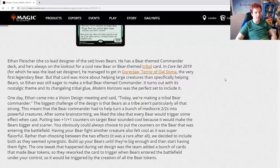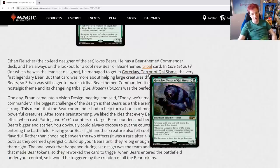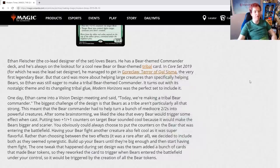In Core Set 2019, for which he was the lead set designer, he managed to get in Goreclaw, Terror of Qal Sisma — the very first legendary bear. But that card was more about helping large creatures than specifically helping bears. So Ethan was still eager to make a tribal bear-themed commander. Imagine working for Wizards of the Coast and having a pet deck, wanting cards specifically for it, and then being able to just make them. Modern Horizons was the perfect place to include this, because of the nostalgic theme and the changeling tribal glue.